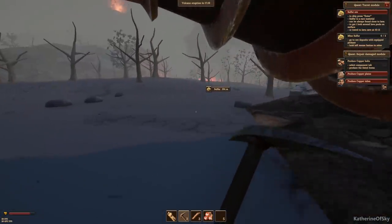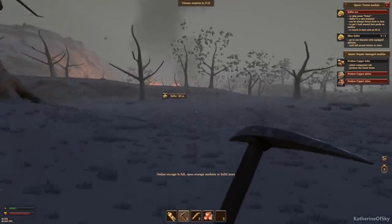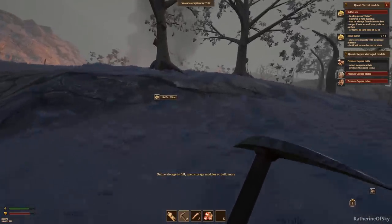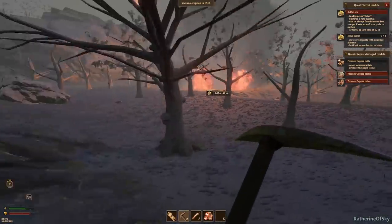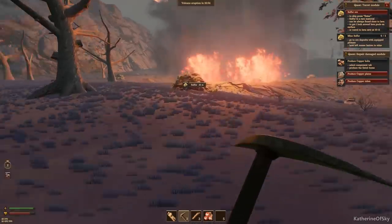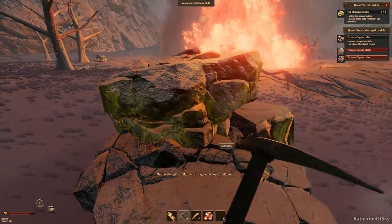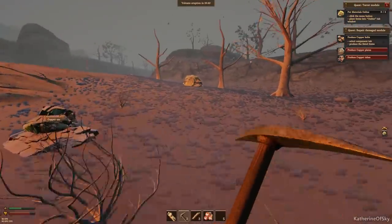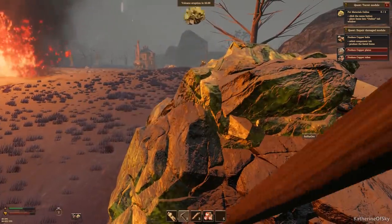Hopefully there's nothing really horrible over here. Let's go — need this sulfur. There are usually enemies next to the sulfur — at least it seems that way. It's really scary. There seem to be no enemies right here, so I want to take as much sulfur as I can. This is awfully close to lava — seriously close.